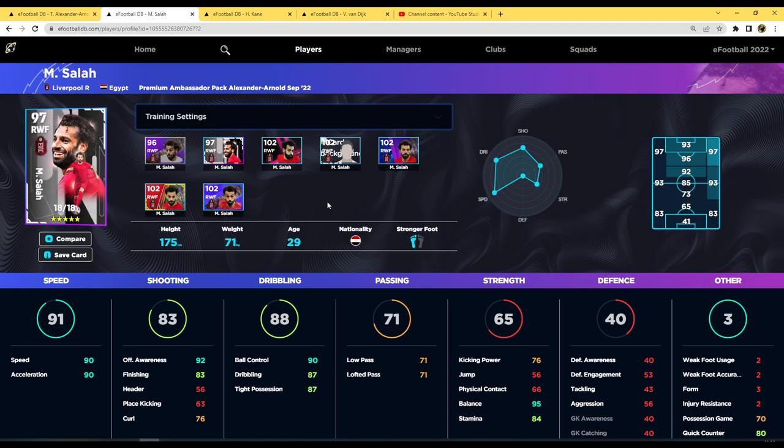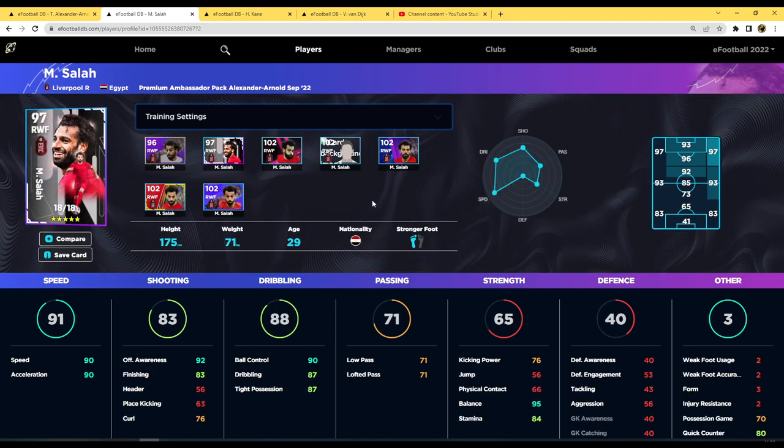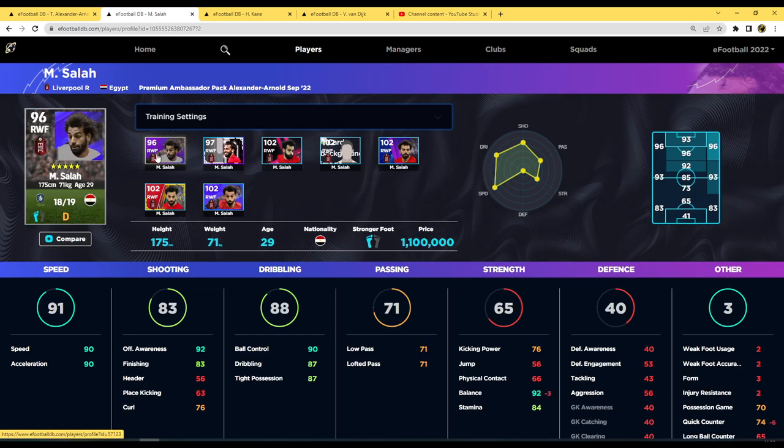Salah's stats when maxed out are 90 speed, 90 acceleration, 83 finishing, and 92 offensive awareness — very similar to Rafael Leao's card. He has 90 ball control, great dribbling, incredible balance, unwavering form, and loads of player skills. But when you compare him against his standard card — even though he's on D form — the cards are practically identical. The only difference is one balance stat. The rest is identical, plus one extra level, so there's literally no discrepancy worth noting.